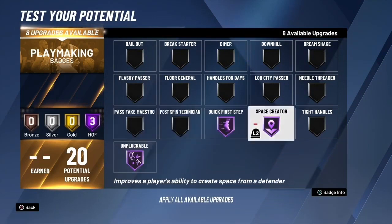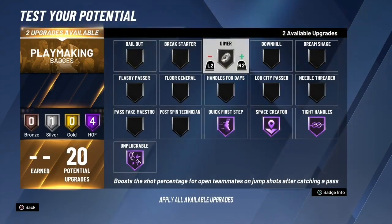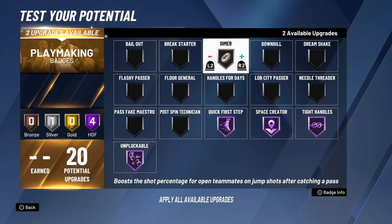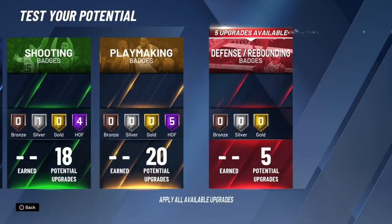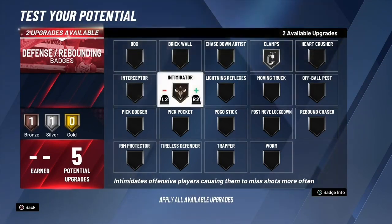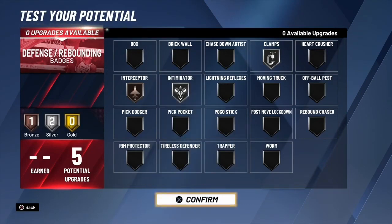For playmaking badges, the most important is space creator to break defenders quick, then first step for the speed boost, unpluckable Hall of Fame, and tight handles. If you want to dish out, add floor general silver — or Hall of Fame if your teammates can't shoot. I'll put handle for days Hall of Fame. For defensive badges if guarding a guard, I'll go silver clamps, silver intimidator, and bronze interceptor. That's the full stretch playmaking badge setup.